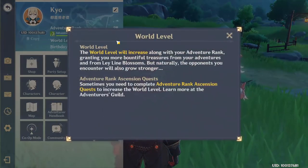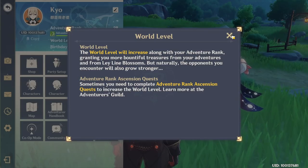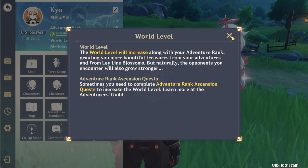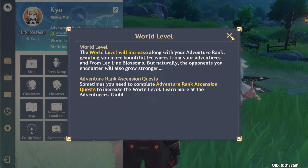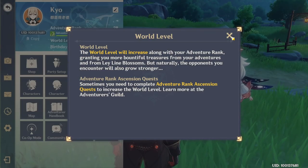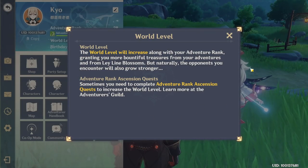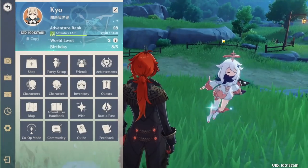Now we have World Level. You will unlock World Level 1 at Adventure Rank 20, World Level 2 at level 25, World Level 3 at level 30, and so on. Sometimes you need to pass an exam to increase the World Level, sometimes it just increases by itself. The higher your World Level, the stronger all enemies around the world will be — including simple slimes — but they'll drop better rewards as well.